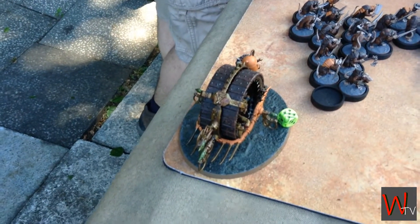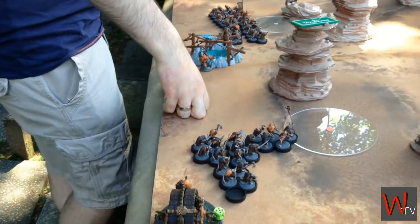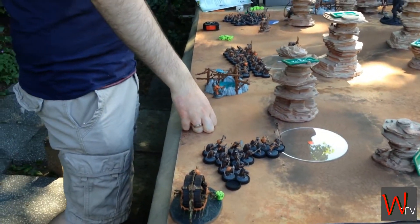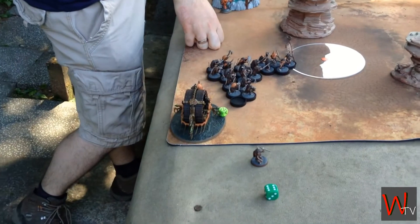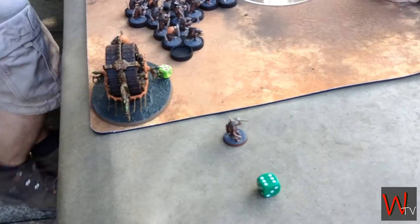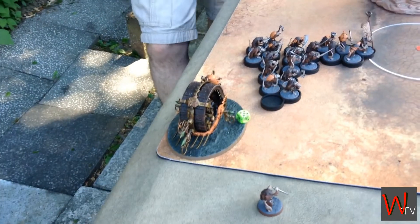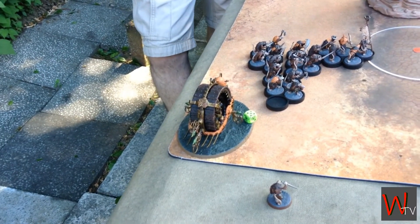Well, what happened was I decided to re-roll my movement, which I could. I rolled a one, and that allows me to move it. And I doubled his movement. Then we ran over a rat, and you kindly rolled a six as well, and it caused D3 mortal wounds on itself.